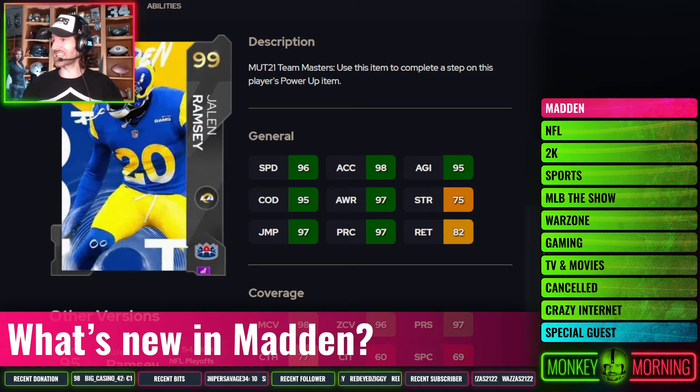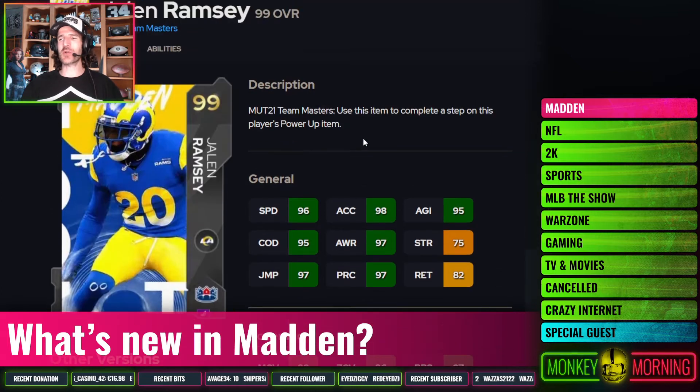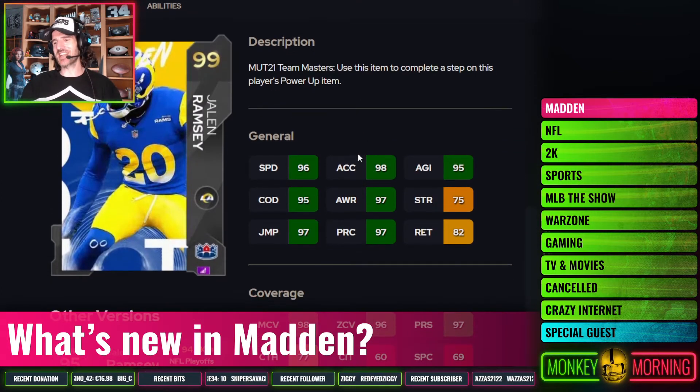Starting with this studly man right here, Jalen Ramsey. Jalen Ramsey is going to be filthy. He's probably going to be the highest overall corner, more than likely an 87 or 86 OVR. Solid speed, great man coverage, really solid zone as well. Great in the press — just a shutdown corner. He's going to be very, very pricey day one, but obviously is going to play brilliantly. Good luck to you, I hope you pull him.